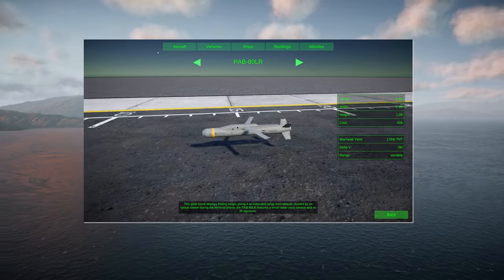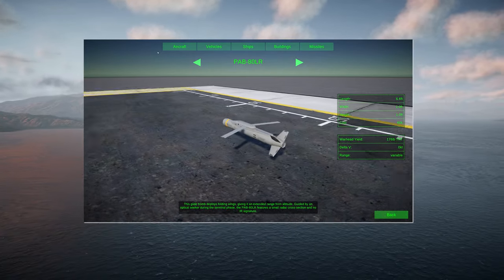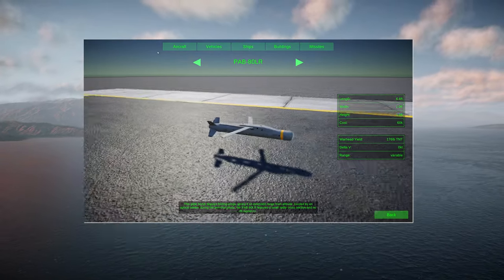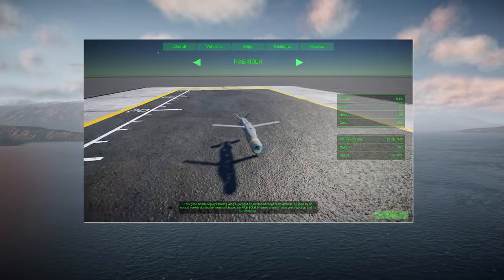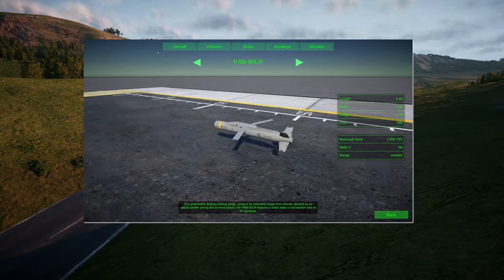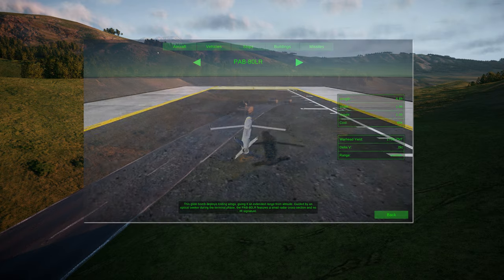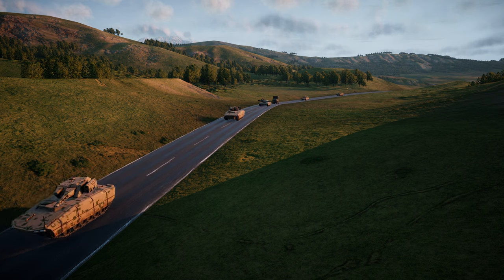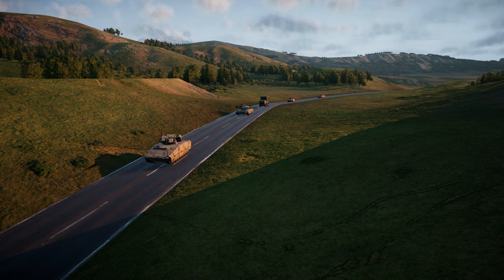The PAB-80LR is likewise optically guided and carries a smaller warhead at 176 pounds of TNT, but the LR I'm guessing stands for long range. Whilst the 80LR is technically a bomb, after launch it deploys a set of small wings and when launched from altitude makes it Nuclear Option's first true glide bomb. As it has no thrust of its own it comes with no heat signature and features a very small radar cross section, making its approach very hard to detect.